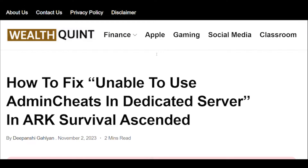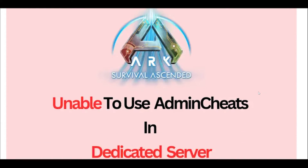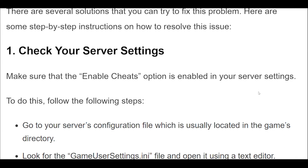How to fix 'Unable to Use Admin Cheats' in a Dedicated Server in ARK Survival Ascended. Step 1: Make sure that the Enable Cheats option is enabled in your server settings. To do this, follow these steps.